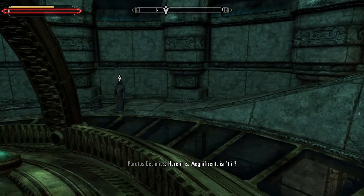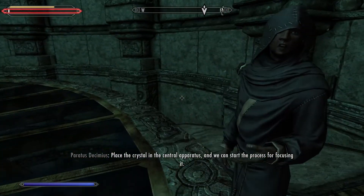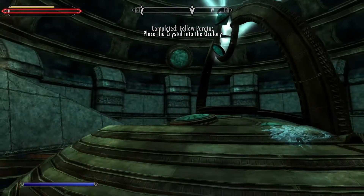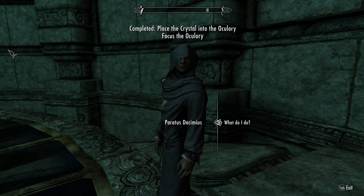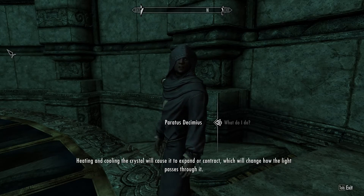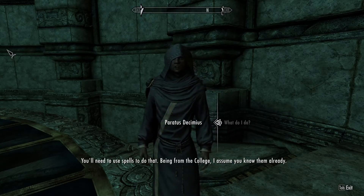'Here it is. Magnificent, isn't it? It took an incredible amount of work to get it running again. Place the crystal in the central apparatus and we can start the process for focusing it.' Now the crystal needs to be focused. Heating and cooling the crystal will cause it to expand or contract, which will change how the light passes through it. You'll need to use spells to do that. Being from the college, I assume you know them already.